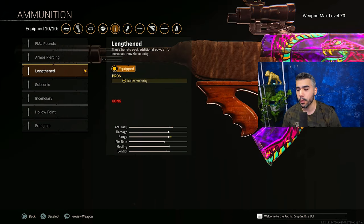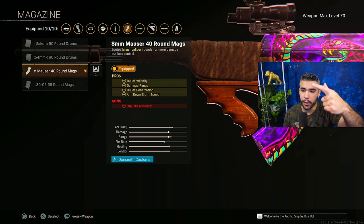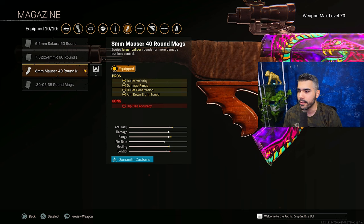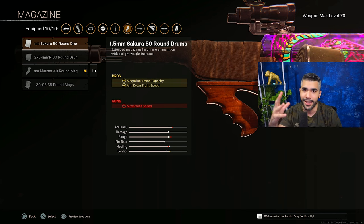For ammunition, we're going to be running Lengthened. For the magazine, we got the 40-round mag — extra bullet velocity, damage range, bullet penetration, and ADS. This is more for solos and duos. If you're playing trios or quads, I'll slap on the 50-round mag because it can make a difference.